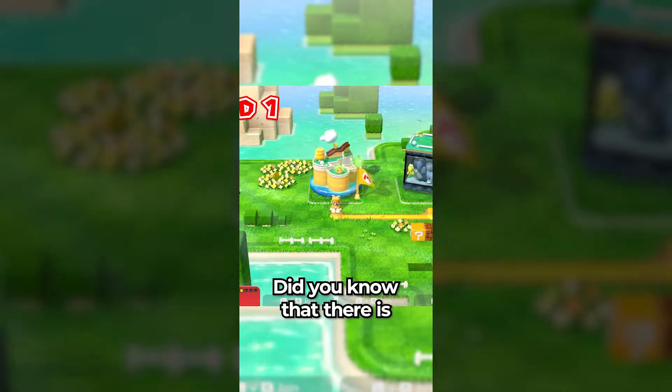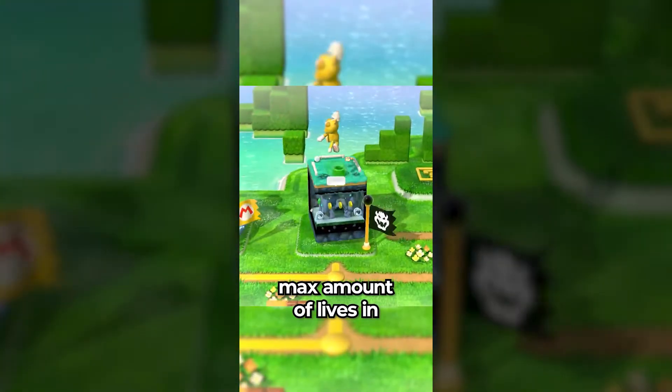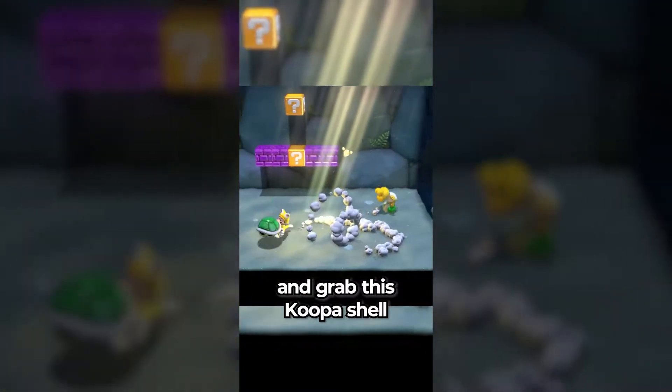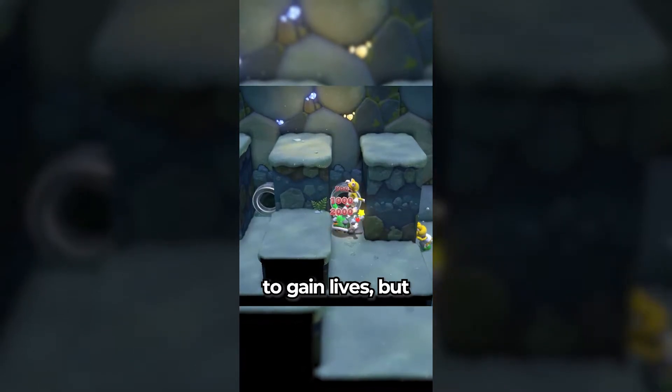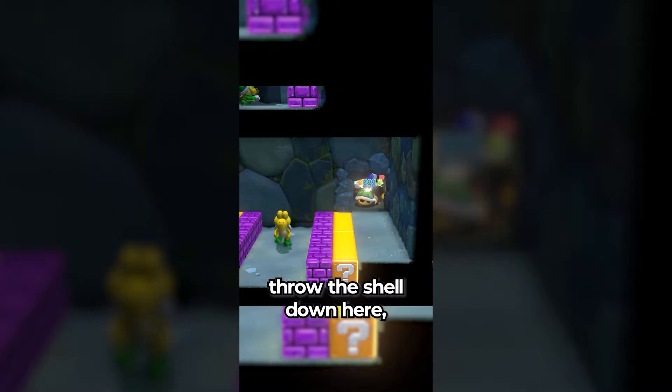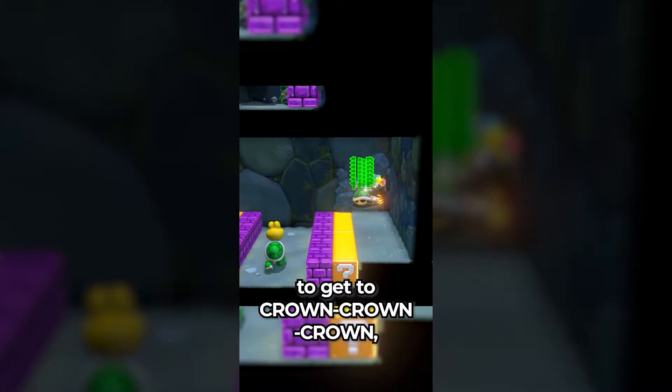Did you know that there is an easy way to get the max amount of lives in Super Mario 3D World? If you head over to level 1-2 and grab this Koopa shell, you can throw it here and start jumping to gain lives. But if you want to do it even faster, you can play as Toad, throw the shell down here, crouch and jump to get 1,110 lives.